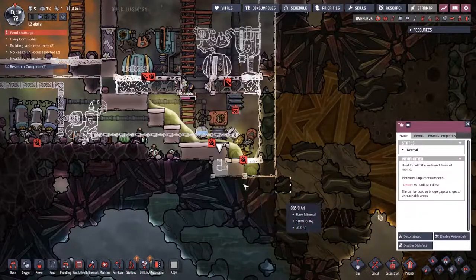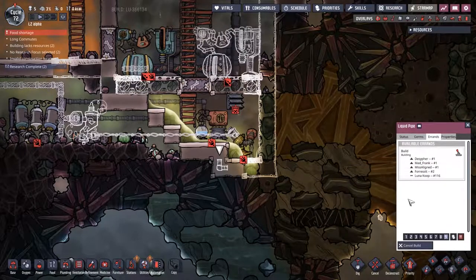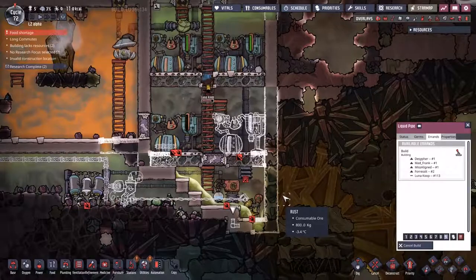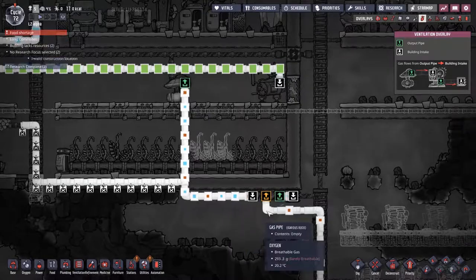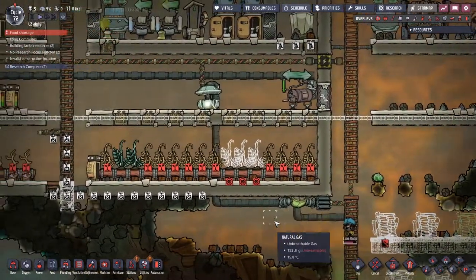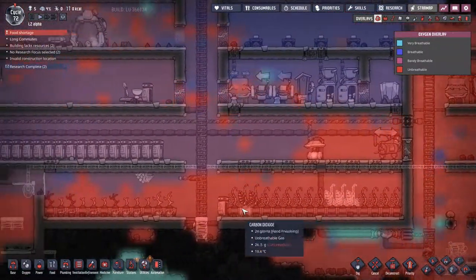Everything apart from that one little pipe there — it's not unreachable, it just means it's a little hostile down there. That's the problem. If anything, this is pumping more oxygen out of the base. I'm not overly bothered about this because it means these guys have an area where they can come and breathe, but at the same time I kind of did want to keep the base breathable as well.